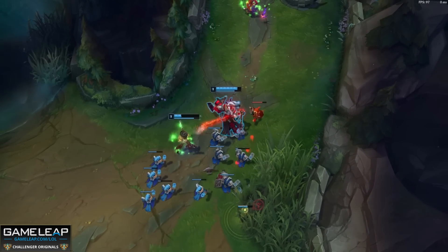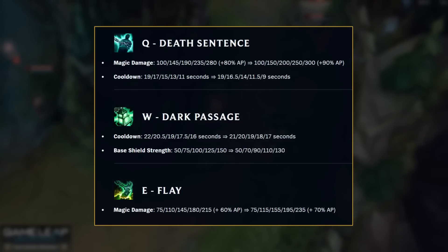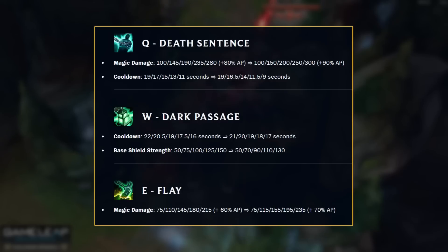Now, a bit like Alistar, someone on the balance team must love playing Thresh too, because for another patch the Warden of Chains is getting some love. Basically these changes are encouraging you to max your Q first, followed by your E, and then your W last. This still won't change the fact that the Thresh on your team will miss every death sentence, but hey, buffs are buffs.